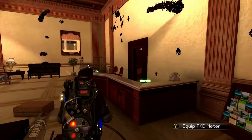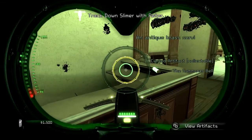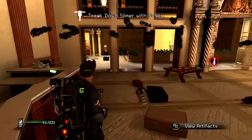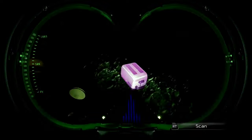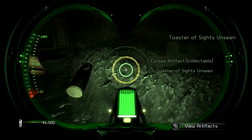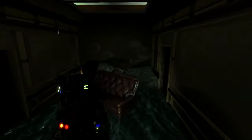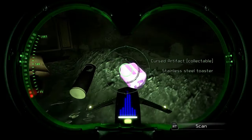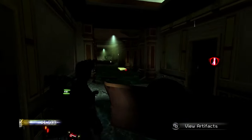So what I'm going to do is go through all the cursed artifacts that I believe can be considered alive — and each and every one of these is a Class 2. First up, we have the Toaster of Sights Unseen. In 1968, there was a powerful medium named Madame D who was on the verge of death. In her last moments, she sent out her power to the closest object she could — and for her, that was a toaster. So now, this toaster has the ability to answer any question about the future. If only it could talk.